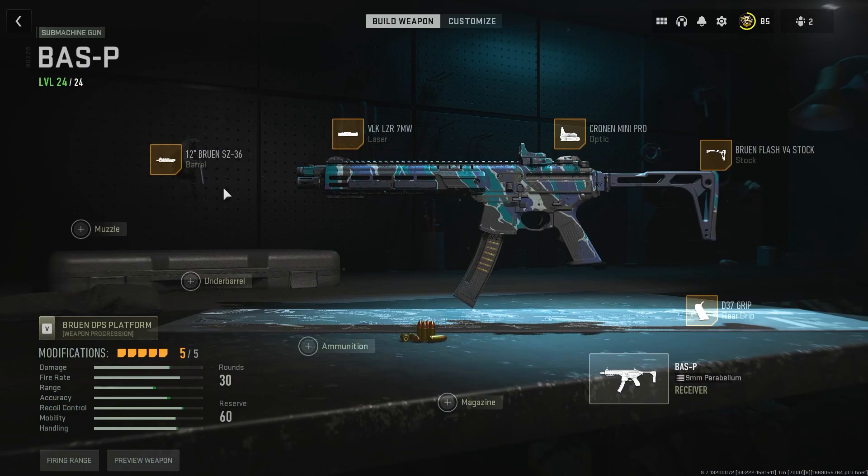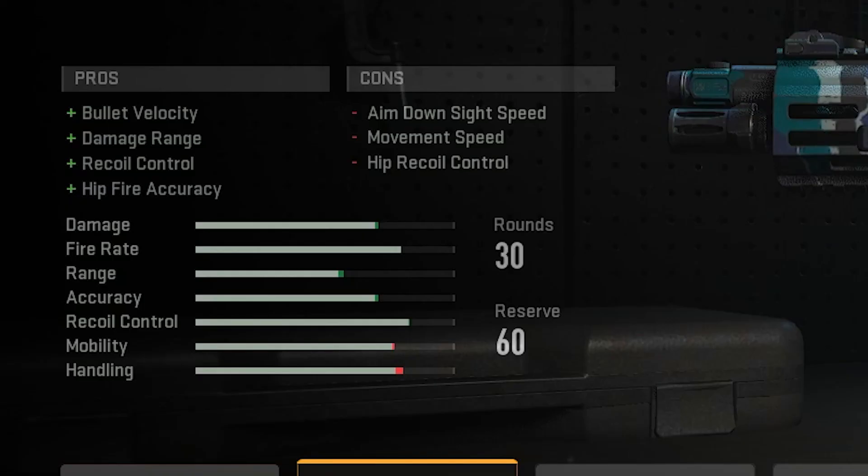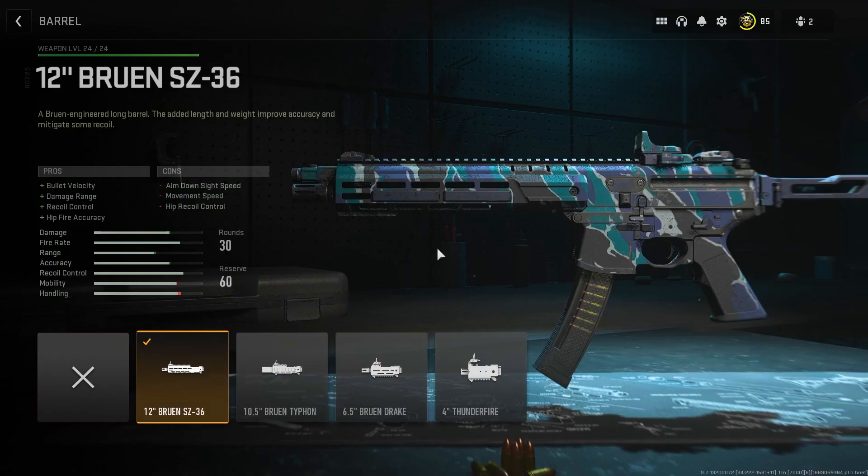Our last attachment is the Bruin SZ 36 12-inch barrel, which kind of completes the build. We're getting increased bullet velocity, damage range, recoil control, and some hip-fire accuracy. This barrel pulls the weapon together to be great at close range and manageable at medium ranges, because this weapon falls off hard at longer distances.